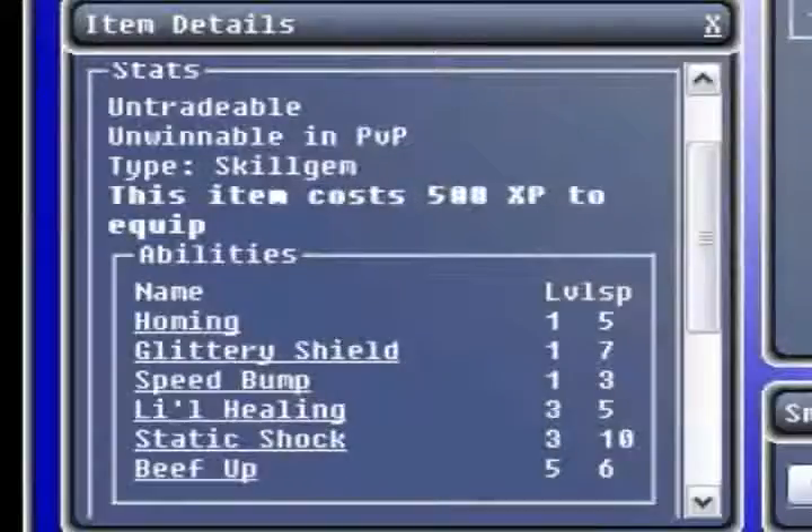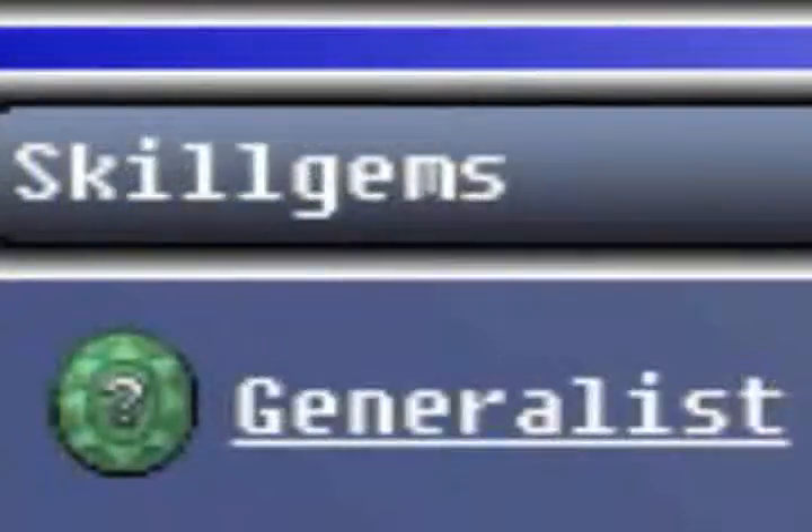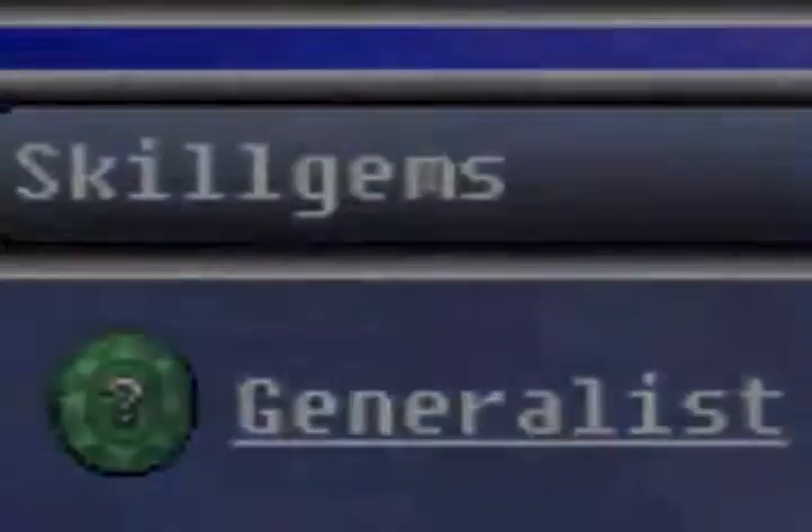Some skills can only be used in combat, while others can only be used once you reach a certain level. Read the skill gem's details in the inventory to find out. Skill gems are excellent tools to have at your disposal and will grant you extra power. Use them well and continue questing, as you'll encounter more during your travels. Good luck, pseudo-quester!